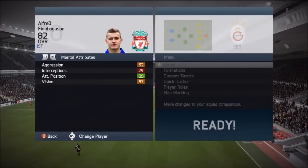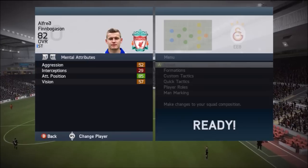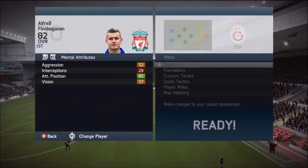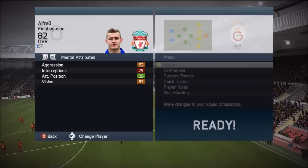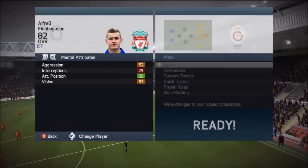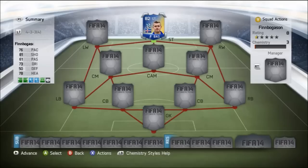Over in the mental attributes, EA just don't love this guy — they've given him 57 vision, which is really contradictory towards his passing stats, because his passing stats are around the 70s and are quite nice. I don't know what EA have done there, but in terms of attacking positioning it's very nice at 85.